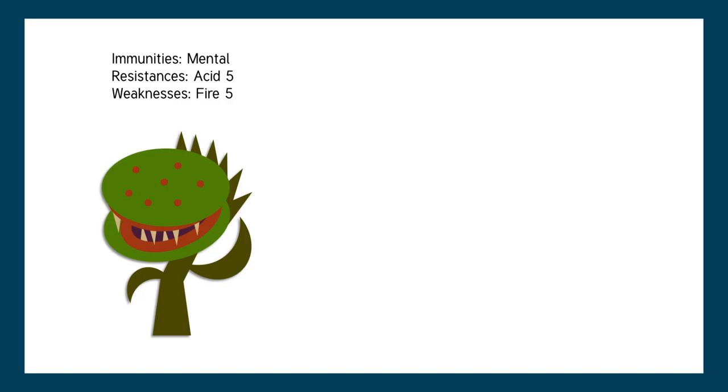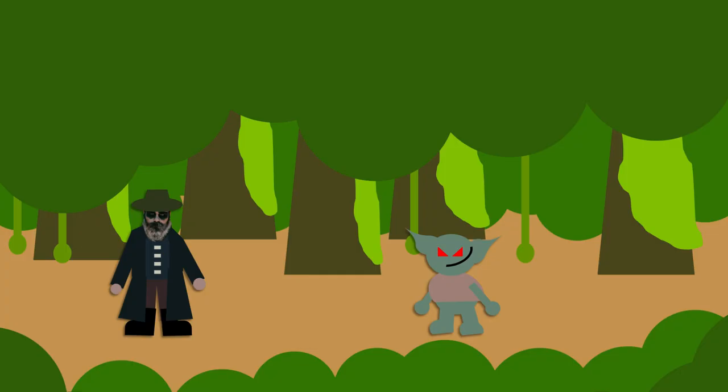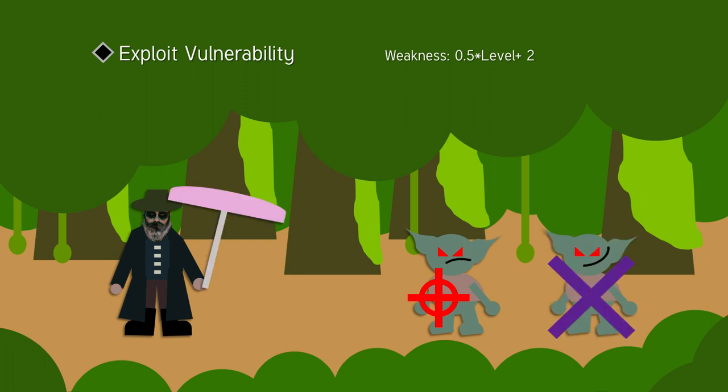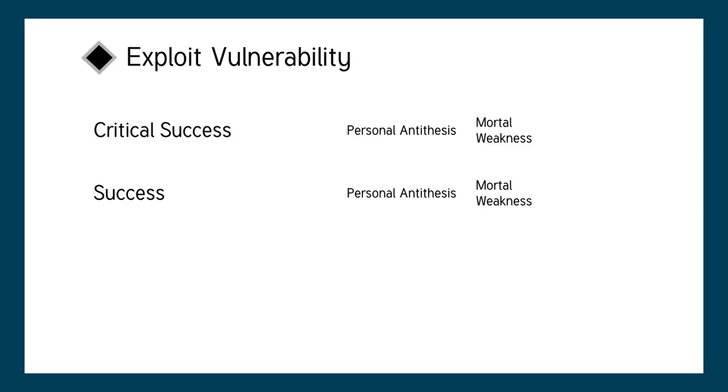What about creatures that have no weakness, like a goblin? For these creatures, the thaumaturge can actually give them a weakness equal to half the thaumaturge's level plus two. The weakness is something specific to that particular creature itself — like if the thaumaturge deduces a goblin is afraid of the dark — so the weakness only applies to that specific creature. These personal, improvised weaknesses are called personal antitheses, and can be performed on a failure and up. They act as a fallback option if the creature either doesn't have a weakness or you fail your exploit vulnerability check.